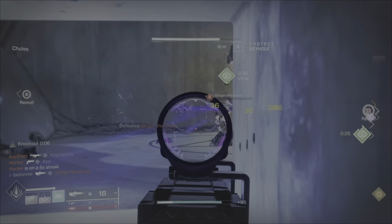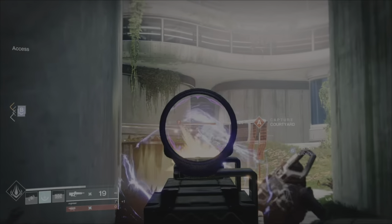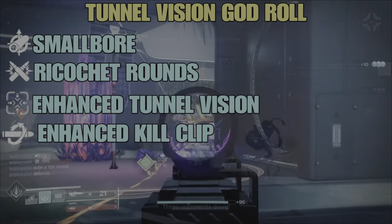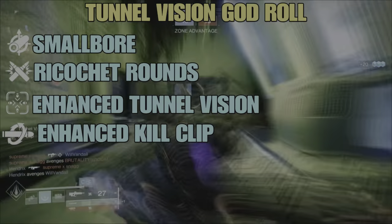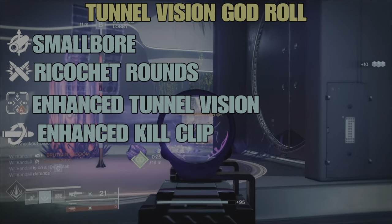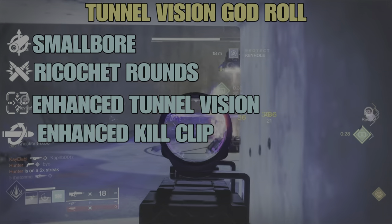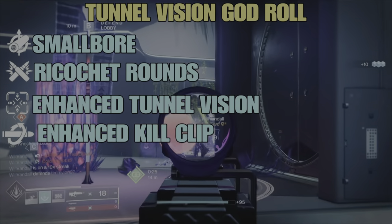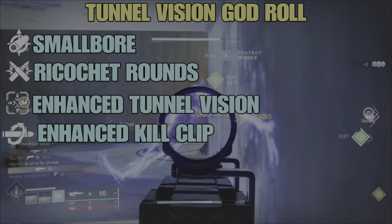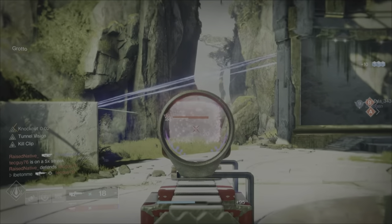Now for my second god roll recommendation — honestly this is actually my favorite, especially in PvP. This is my tunnel vision god roll. Line one is still Small Bore — plus 7 to range and stability. Line two is still Ricochet Rounds. But line three is Enhanced Tunnel Vision — reloading after defeating a target greatly increases target acquisition and aim down sight speed for an improved duration. It grants the buff within 3.6 seconds of a kill, adding over plus 20 aim assist, more than 20 accuracy cone reduction, and ADS handling improvement. Line four is still Kill Clip.